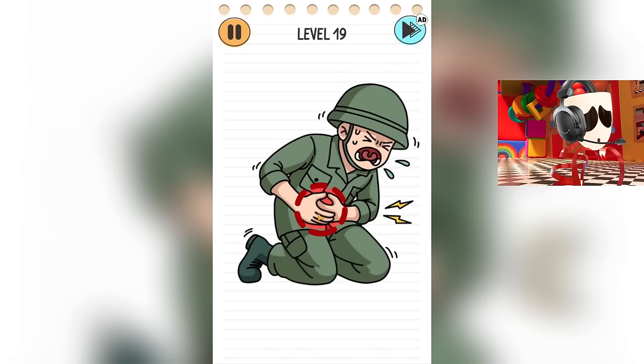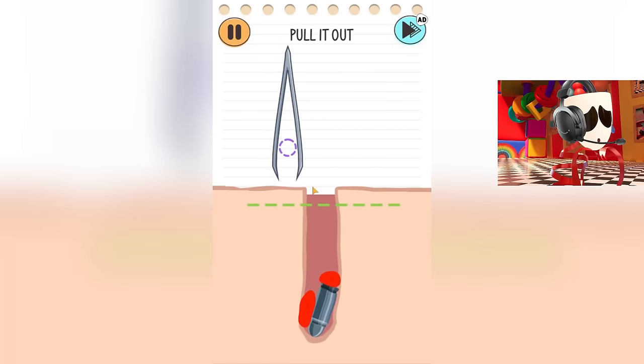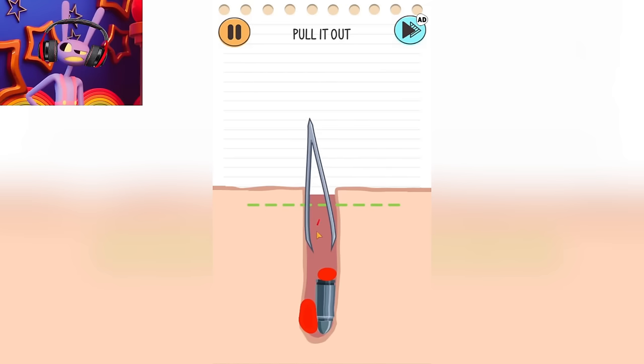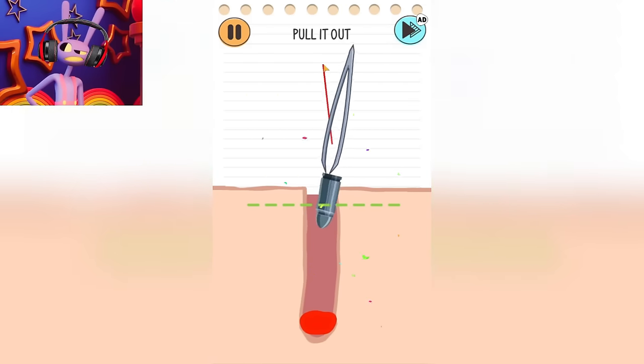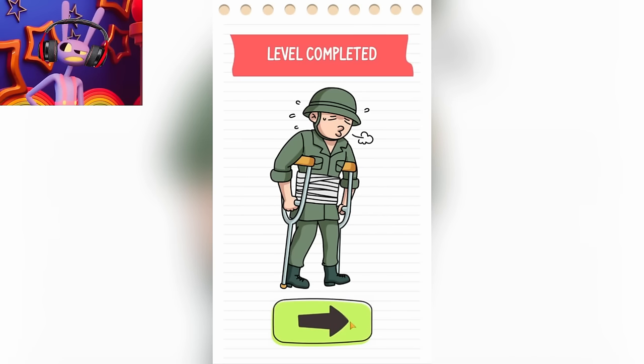Looks like this guy has some stomach problems. Let's take a closer look. Oh no. He was hit by a bullet. You need to get it out with these tweezers. God, how disgusting this is. Either the tweezers are too small, or the bullet is too big. It fits into the hole in his skin too easily. Well, the main thing is that we helped this guy, and now we can move on to the next level. I hope he will be healthy now.